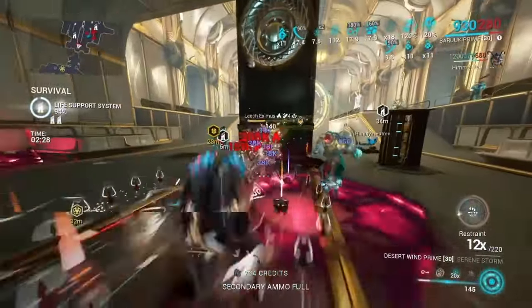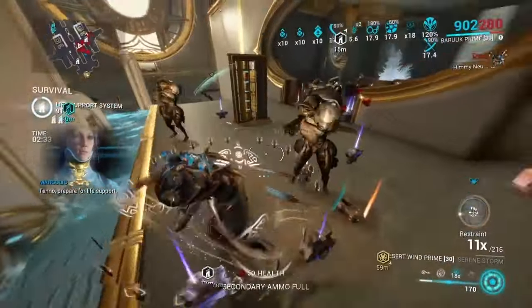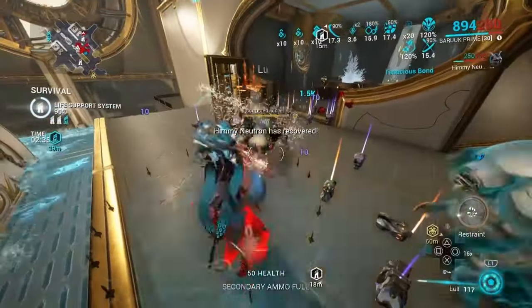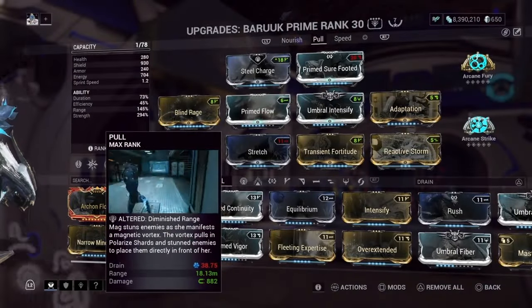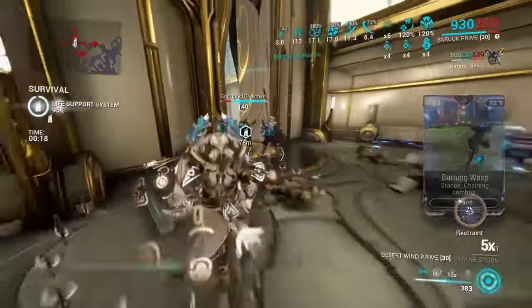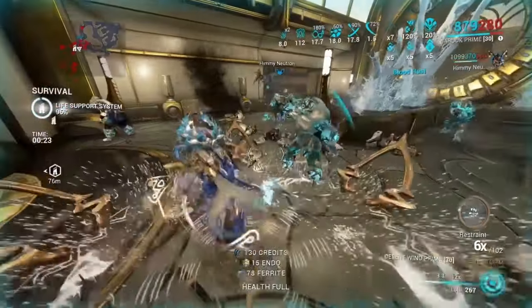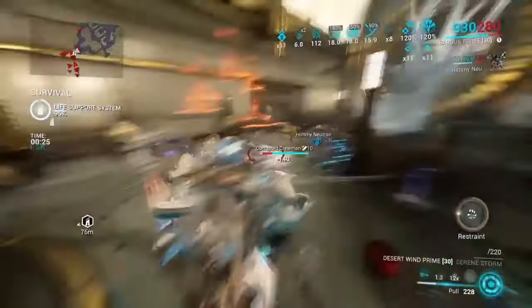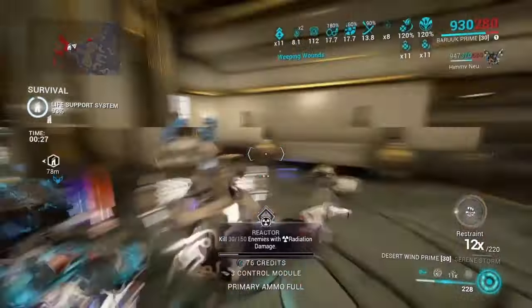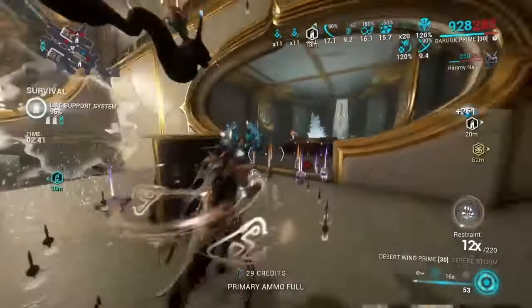The main difference between this build and the other build — because there's not too many differences — is instead of using Nourish, which gives you more energy and more damage, we're switching it for Mag's Pull ability. Pretty much the way you'd want to use Mag's Pull is you'd just pull enemies down and then start smacking them face-on with your Serenestorm. You want to get inside that pile and start smacking them, and once you do that your combo should be building up. But there's a lot more that goes into it.